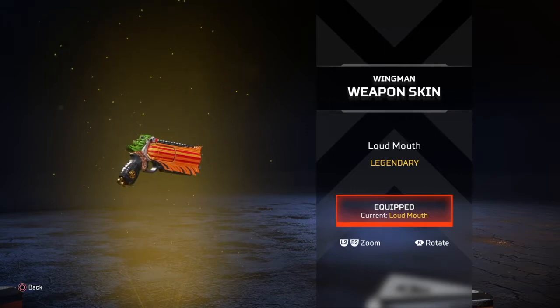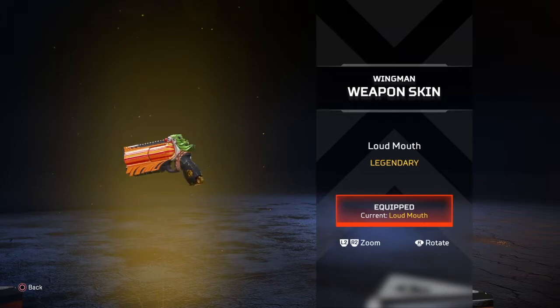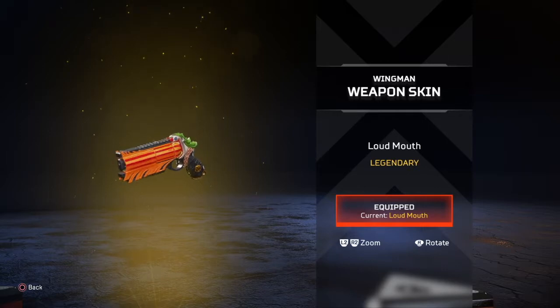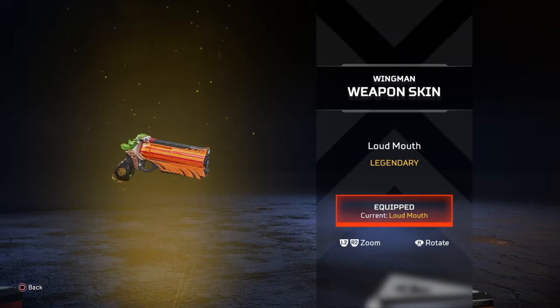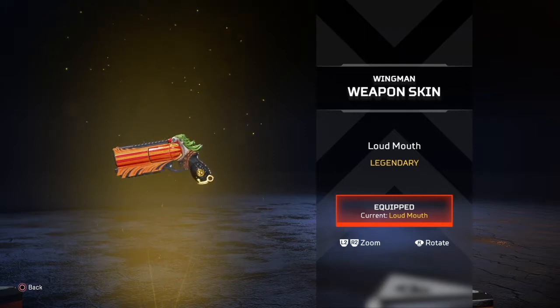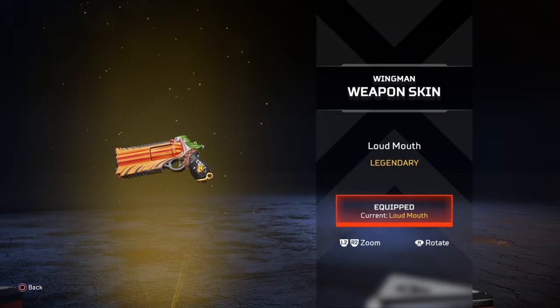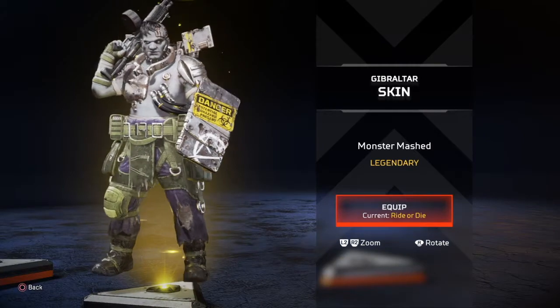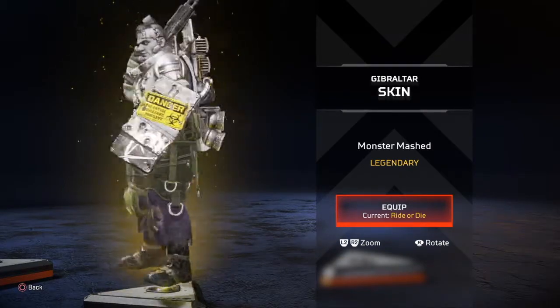The Wingman skin is called Loudmouth — it's dope. I actually have it paired with the pumpkin weapon charm, so it looks like the clown on the Wingman has a pumpkin earring. He's breathing orange and red fire. This thing is dope. Respawn, y'all did y'all's thing on this one. It just looks like a luxury weapon — it has that legendary feel to it. Two thumbs up.